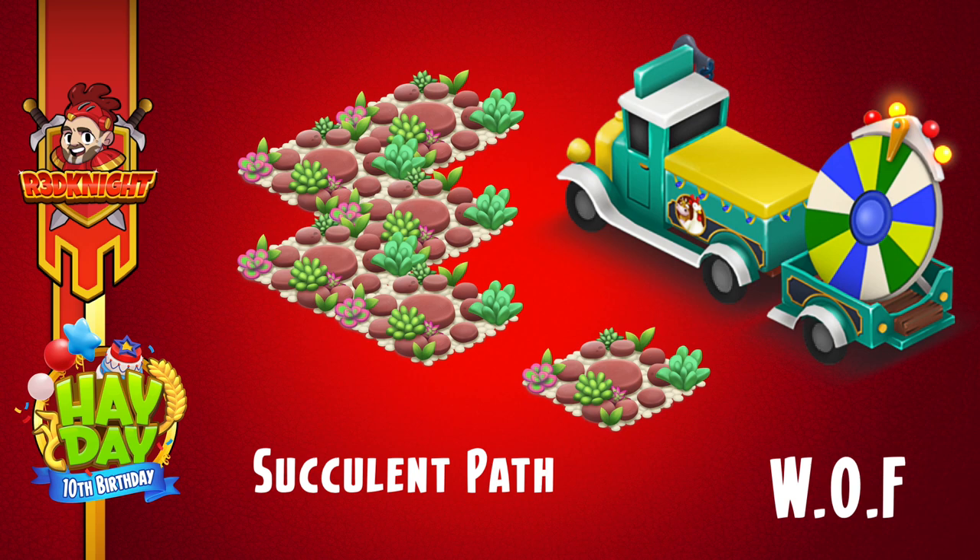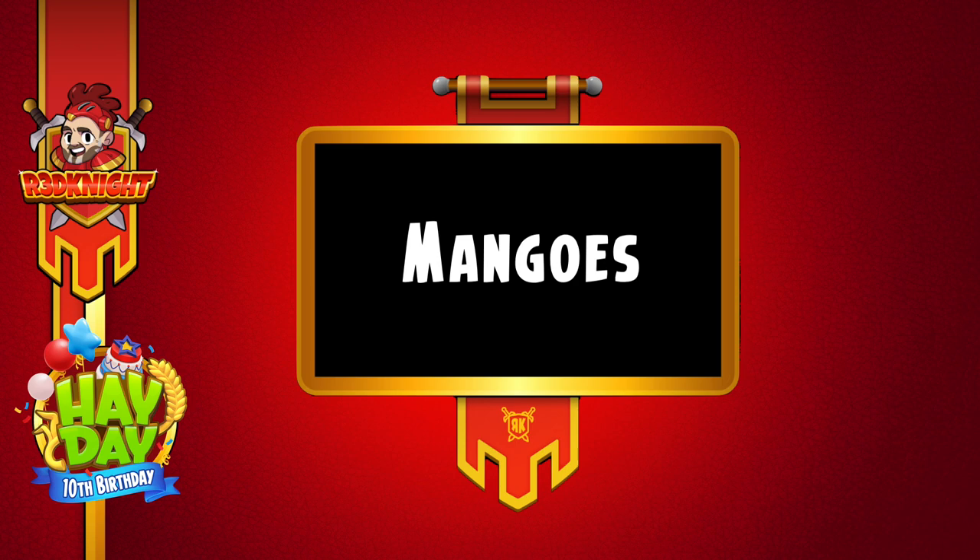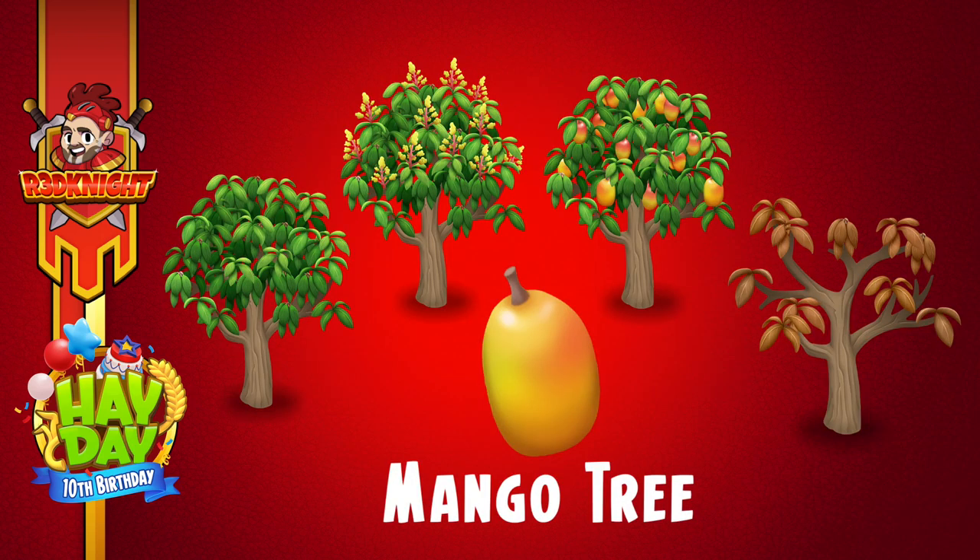For me I want this succulent path. I think of the three decorations from the Wheel of Fortune this is the one I want the most, and I'm hoping it will come up in addition to the other ones. Now the key thing for the update is the mangoes. If you've been over to Greg's farm you would have seen these and you'll be thinking, oh yes mangoes — what can I make, what can I do, how long do they take, what do they look like? Well this is what they look like — beautiful trees.